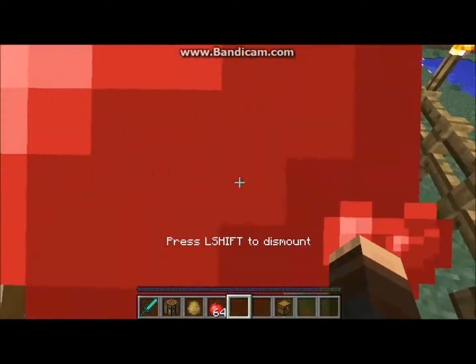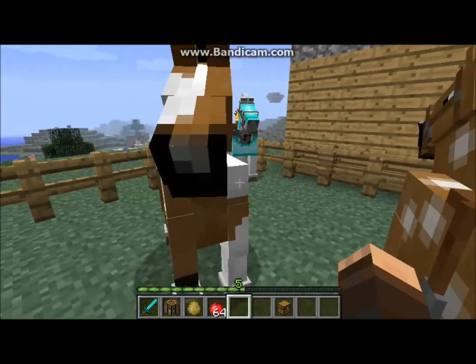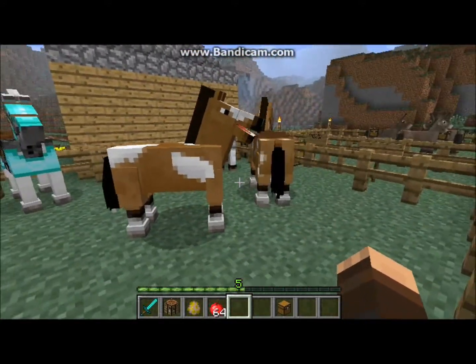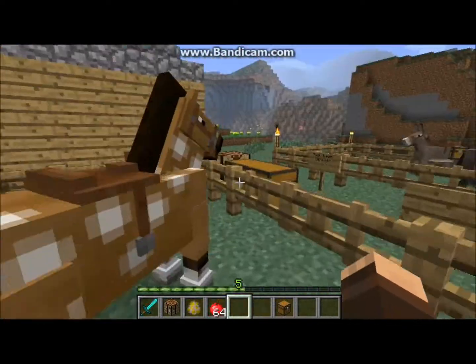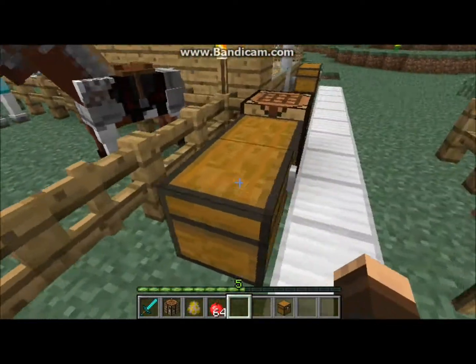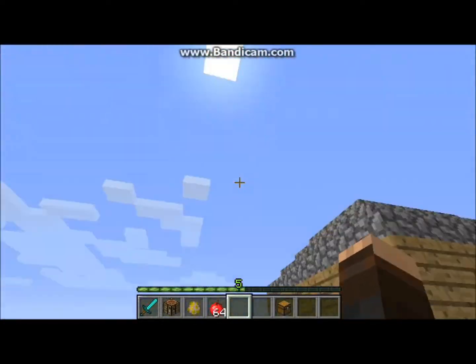Let's right-click it again. And now it's my friend — I've got a brand new horse, out of the dozens I already have. So now we've got this brand new horse, he's our friend. We can right-click him, but like the pig, we can't do much. So how do we saddle this horse?